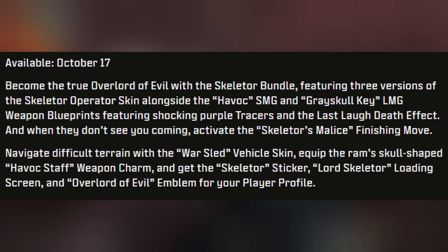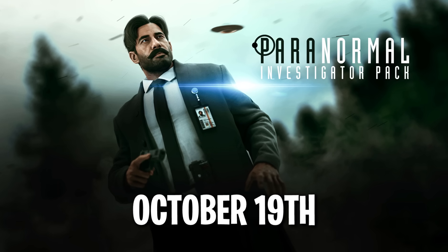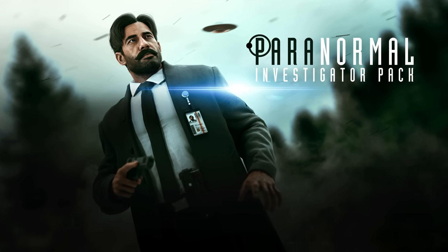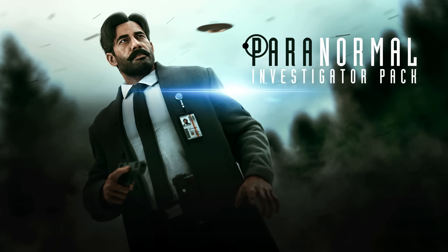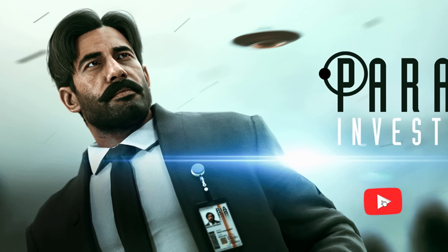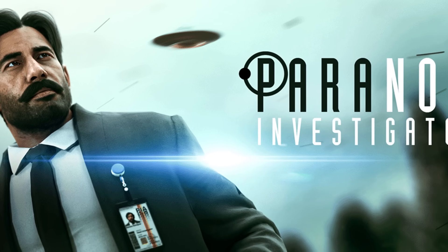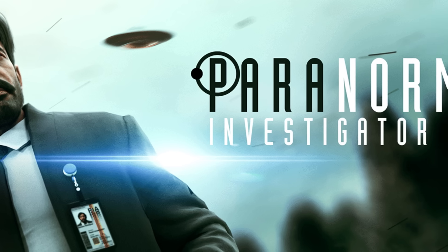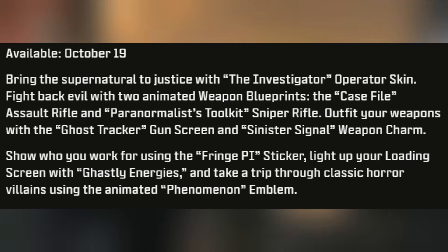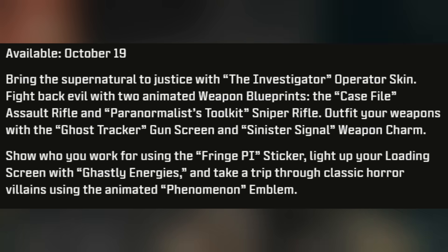Releasing October 19th is the Paranormal Investigator Pack — not a crossover bundle. Bring the supernatural to justice with the Investigator operator skin and fight back evil with two animated weapon blueprints: the Case File assault rifle and the Paranormalist Toolkit sniper rifle. It includes the Ghost Tracker gun screen, Sinister Signal weapon charm, Fringe PI sticker, a loading screen with ghastly energies, and an animated Phenomenon emblem featuring classical horror villains.